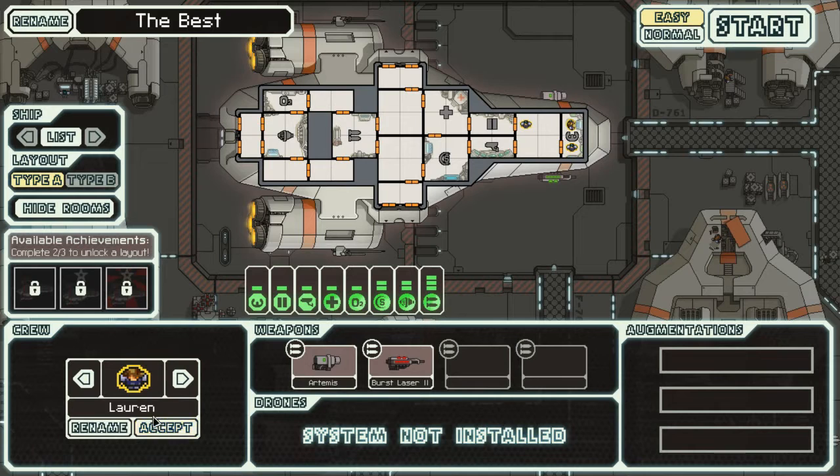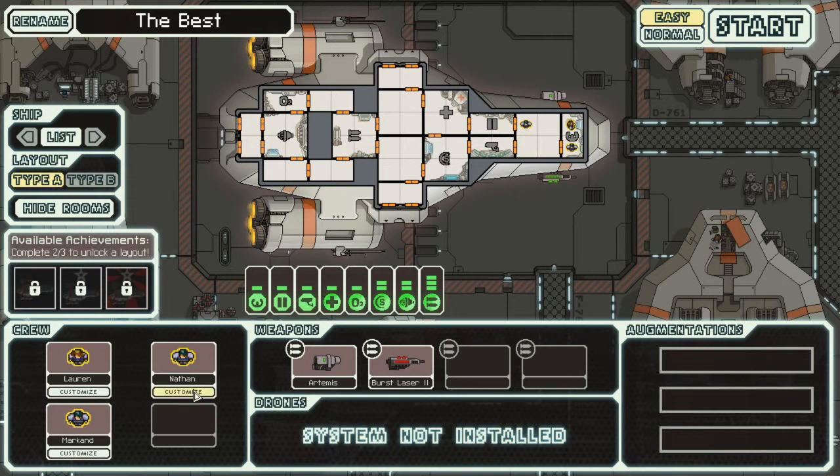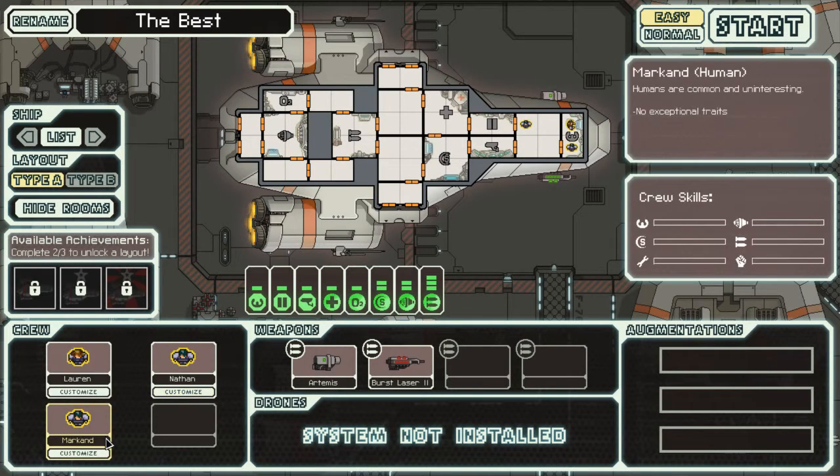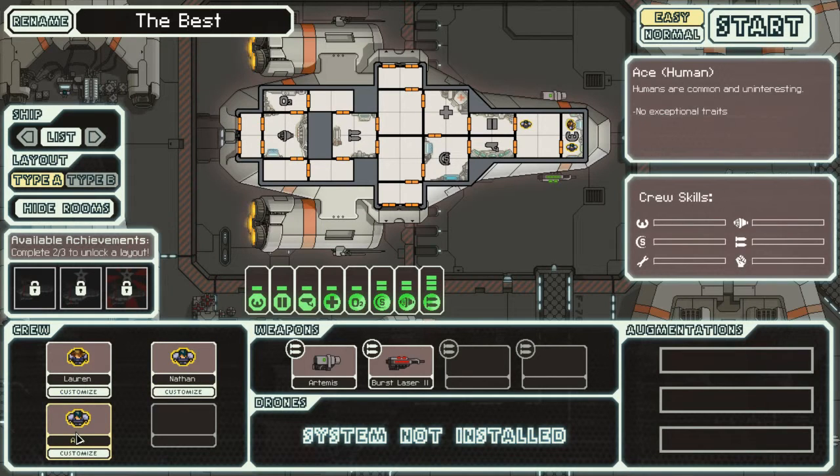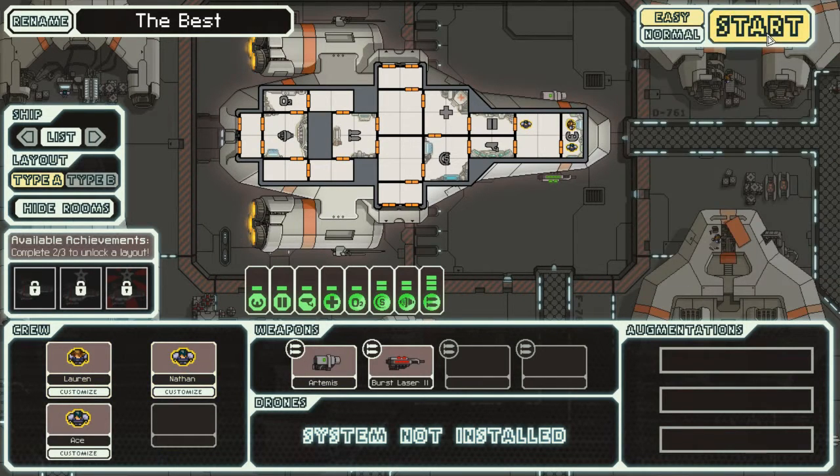Lauren — Lauren sounds good. Then we have Nathan and Markand. Markand? Nope, you're gonna get renamed. You're gonna be Ace — Captain Ace. So we've got Lauren, Ace, and Nathan. Alright, we're good.